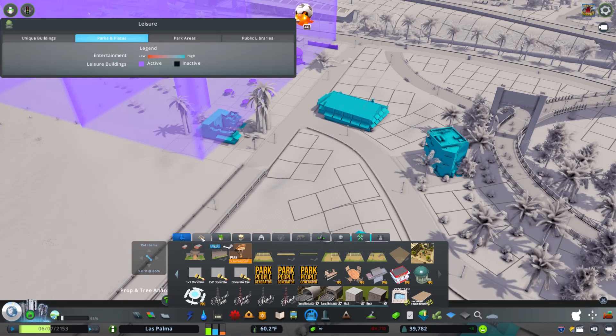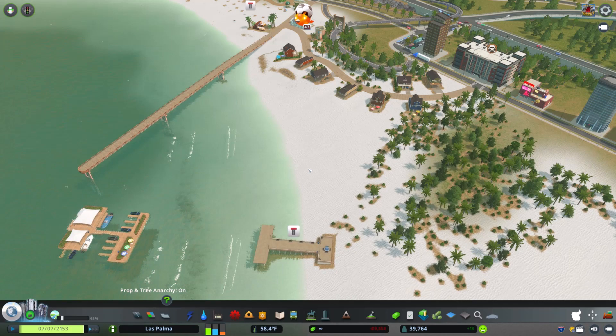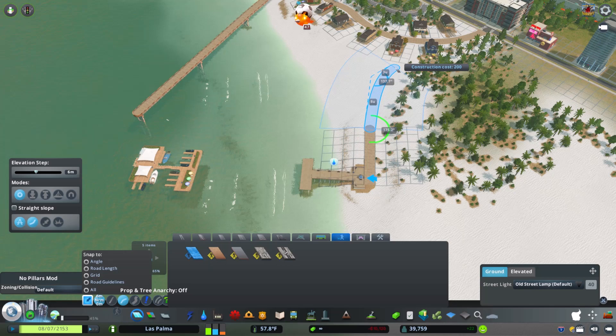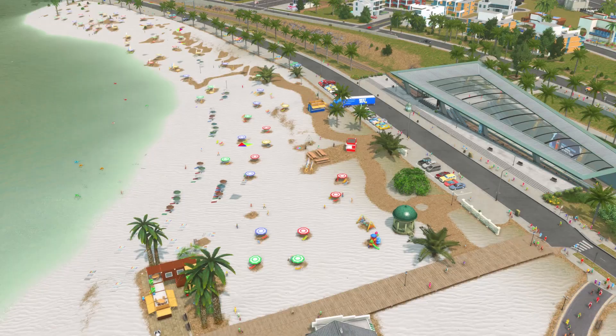One thing this beach needs is more restaurants. I'm throwing in this floating cafe - we'll put it out here where the boardwalk kind of oversees the cafe itself. That's a really cool asset built into the game. Here I'm going to connect this boardwalk so people can come down and eat at this restaurant, go in between a couple of those rental properties. That worked out pretty well - now people can go down the beach side and get something to eat.